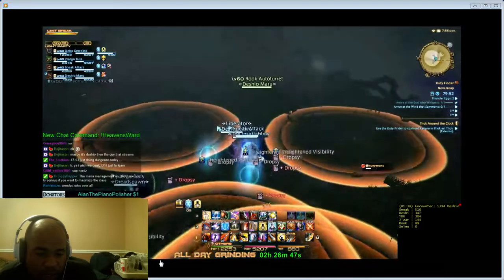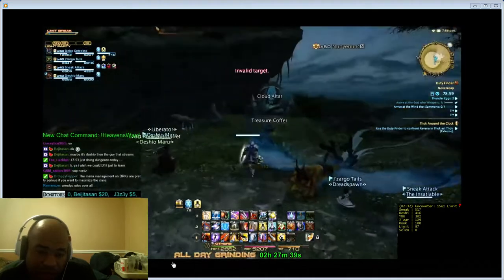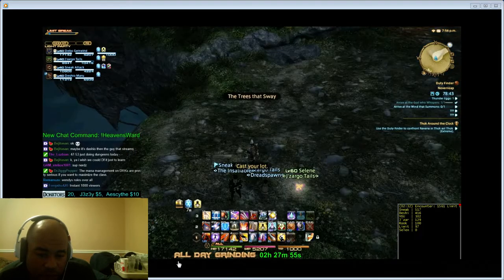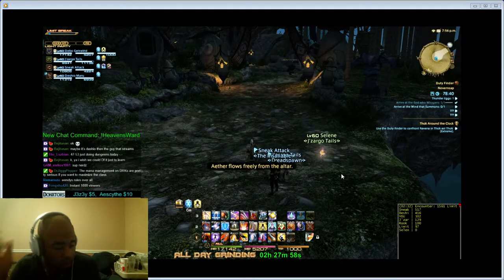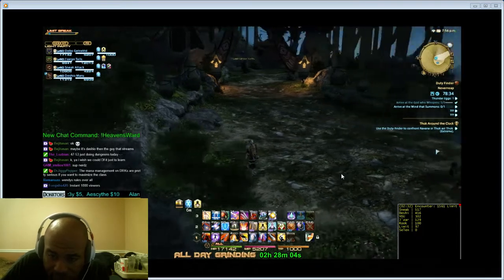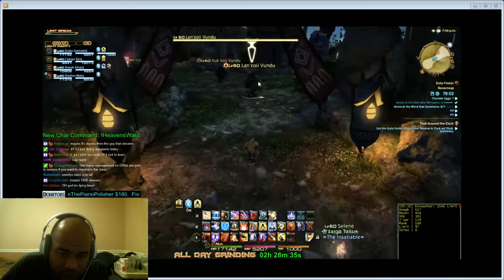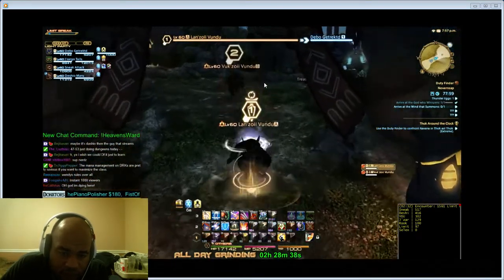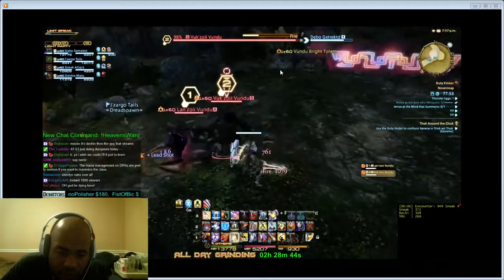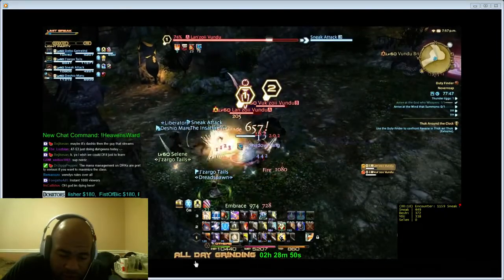Speed through and the boss goes down, then click the Cloud Altar and move on to the next section. You're going to have some venues here. Mark the first one for DPS because it's melee, and the second one in the background is a caster. DPS the melee first, bring it over to the caster, and if you stand right there you'll be fine. DPS down these two before pulling the next adds.